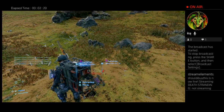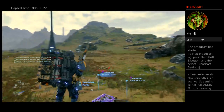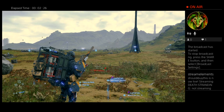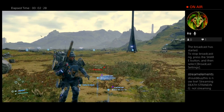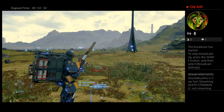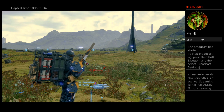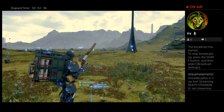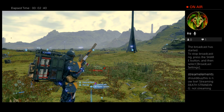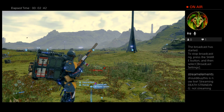That is the strategy for killing this BT. Find whatever structures or buildings that are created — anything to get out of the swamp, because if you try to go toe to toe with it, it's just not going to work. You just need to keep climbing up. If it knocks down the building or structure you're on, immediately run to another one. Then you can take it out fairly easily. I hope that helps.